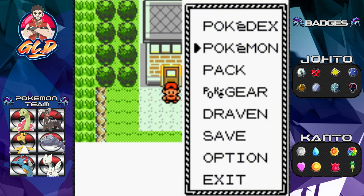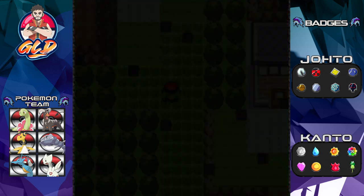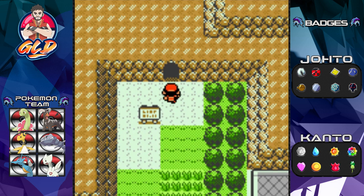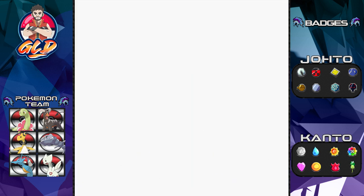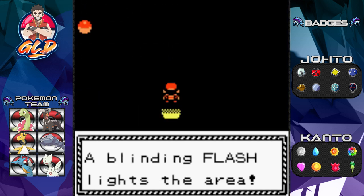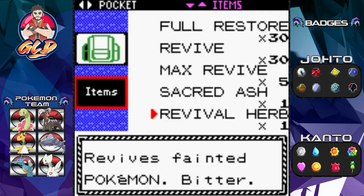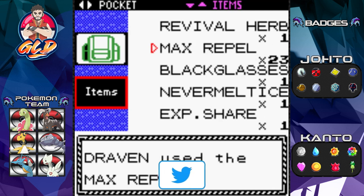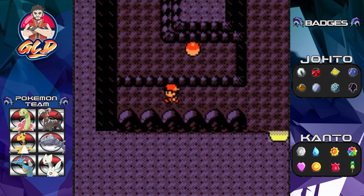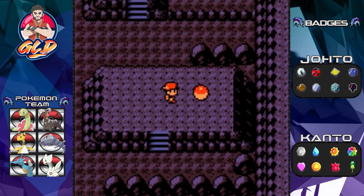It's finally time to go. By the way, you can find Rapidash here in Mount Silver. This is where Fluffvolt comes in — we did teach it Flash just for this occasion and for strategy too. Make sure to bring a lot of Max Repels so you don't get attacked by wild Pokémon. You can find items in here — one being a Max Revive. I'd suggest grabbing that because it can help against Red.